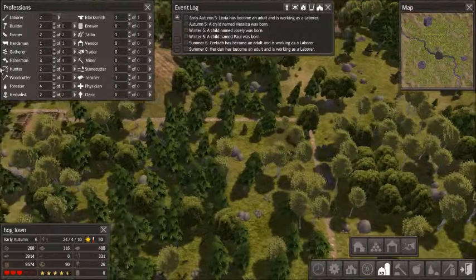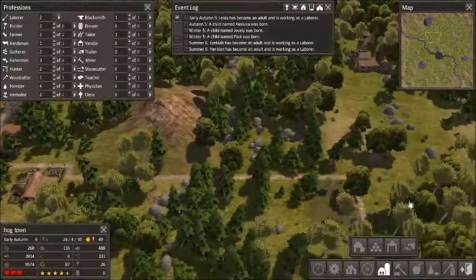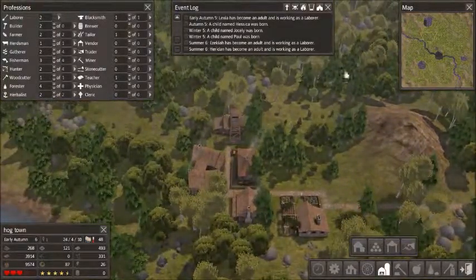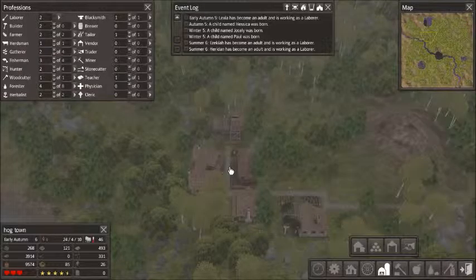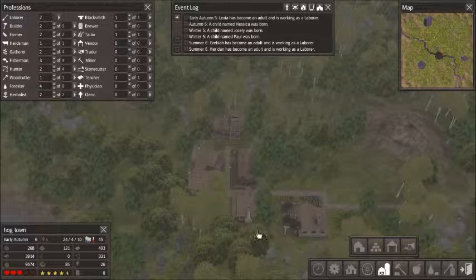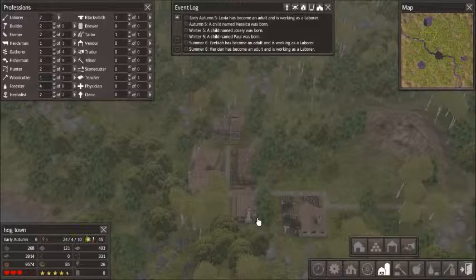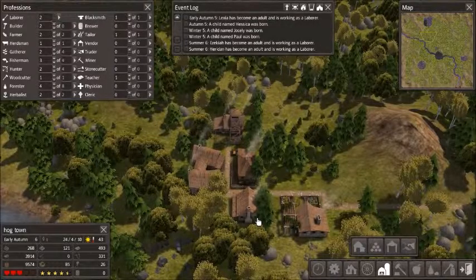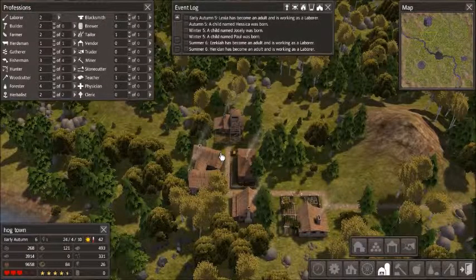Seven by seven — that way people don't have to travel far when they want to drop off supplies. I'm putting it here instead of next to the forester's lodge because that takes up room where trees could be. Plus, we already have a house here so people don't have to live far from home — doing it differently could lower efficiency down to like 50% or something drastic. But this seems to be going well at first.